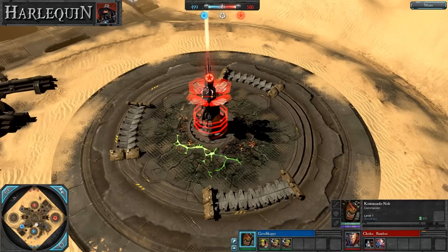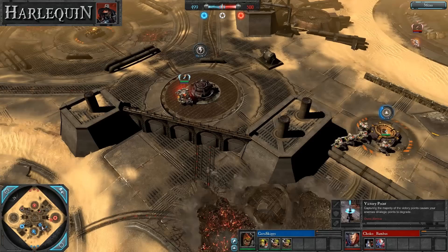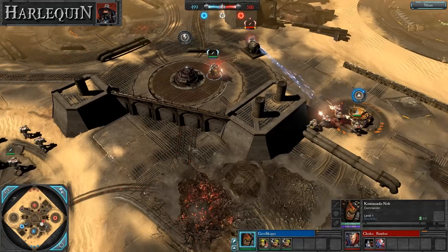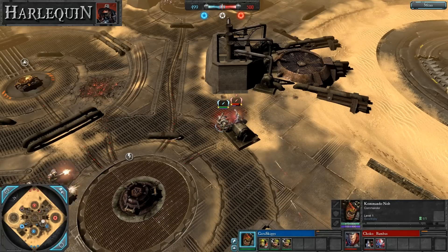Anyhow, everybody's just kind of spreading on out. I pretty much always see Warp Spider Exarch dodge his way all the way out to that victory point on the right hand side of the map when that is the case. Commando Knob vs Warp Spider Exarch — so you're the resident orc player amongst us. What are your thoughts on that matchup in terms of what the Commando Knob brings to the equation?